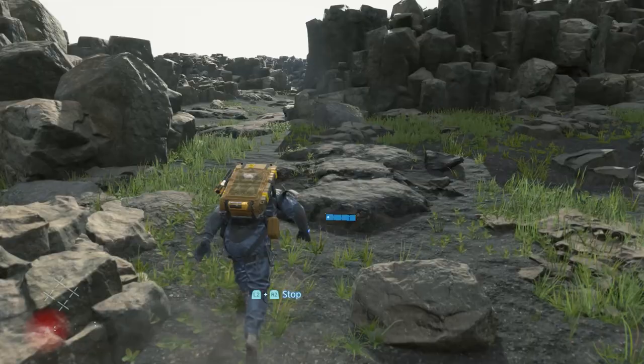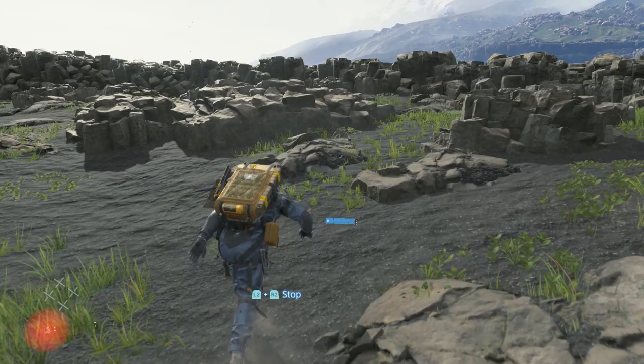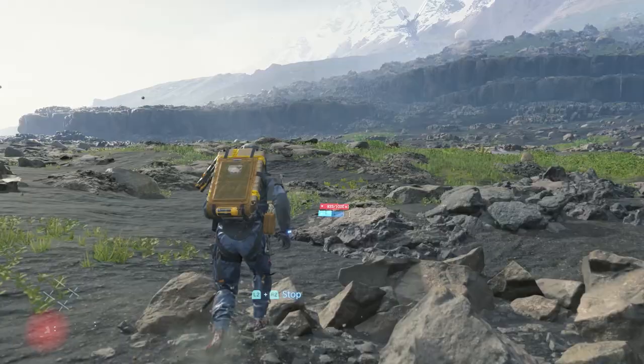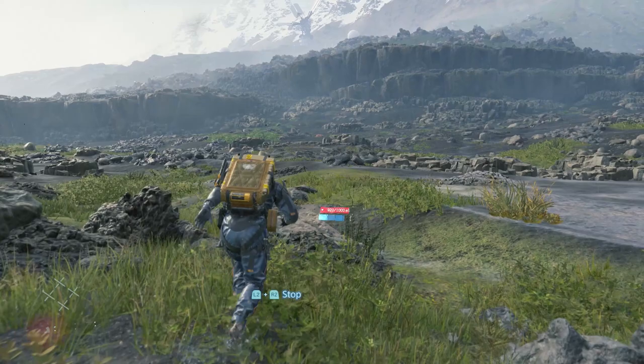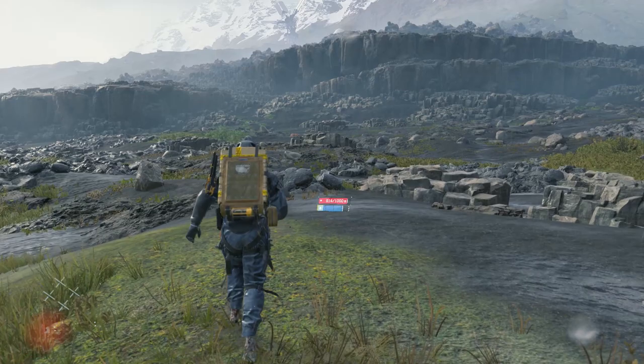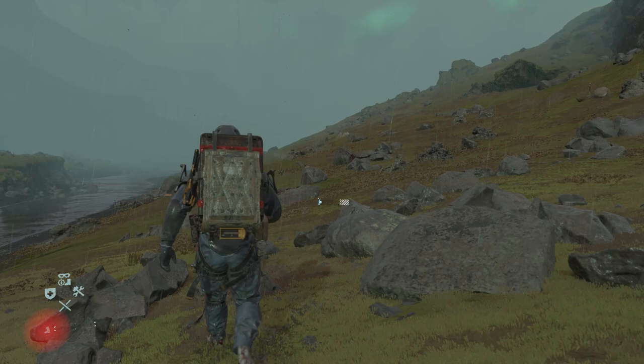I also found a decent technique for flat straightaways. You can get a decent speed boost by mashing jump over and over. When Sam jumps multiple times in a row, he'll start tripping when he lands, giving a small speed boost without entirely falling over. If you do this on rough terrain, there's a chance of an even longer and better tripping animation, so it's recommended to jump for the most awkward landing possible. Full disclosure, I'm not entirely sure this is faster than just walking, but I did it the entire playthrough and listened to the low stamina beeping noise the entire playthrough, so it has to be true.